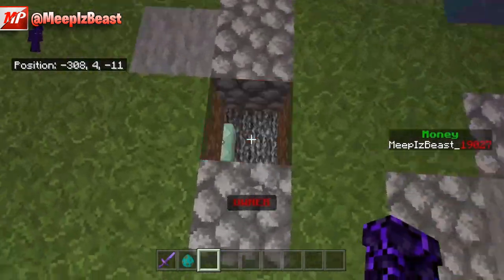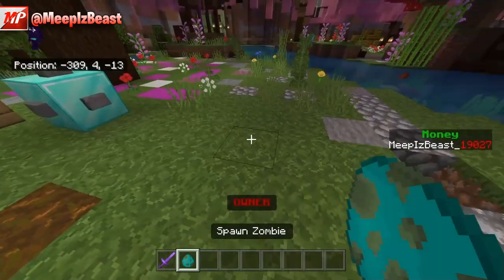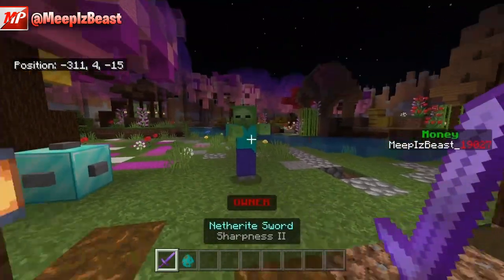Anyways, it's pretty simple — it's only like 4 commands. It does work for mobs also. It works for really anything that drops an XP orb.